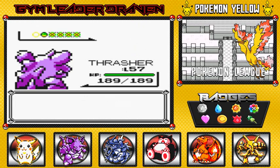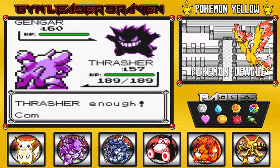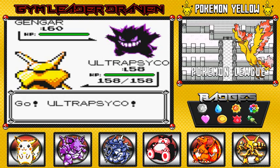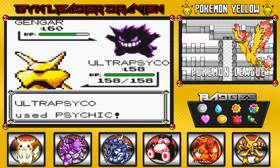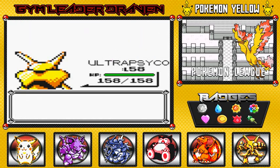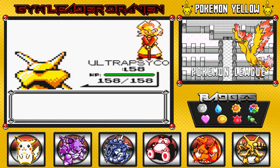She's about to come out with her Gengar, so I'm going to use Ultra Psycho. It's level 60 and faster than my Pokemon, so we're taking no chances — we beat it with a psychic attack. BAM! You've got a leveled-up Ultra Psycho and that is how you beat Agatha!